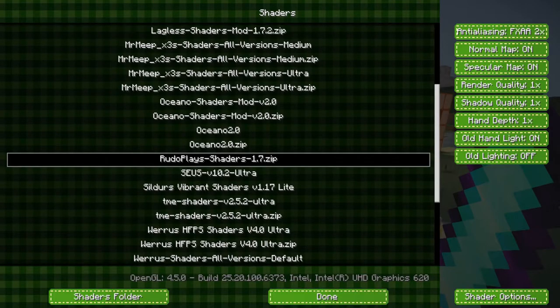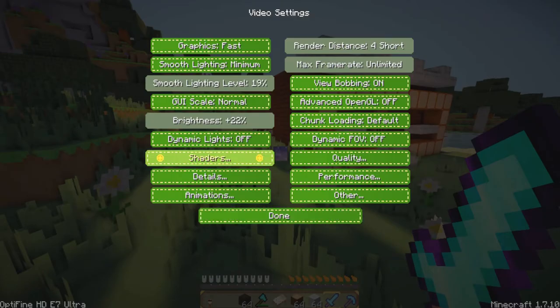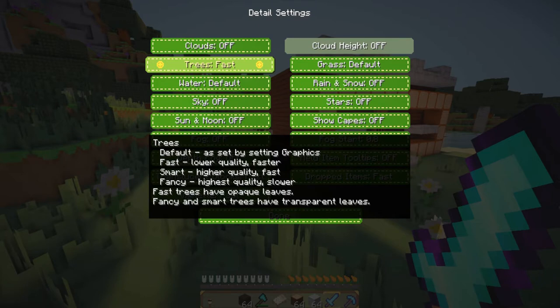Shaders — I have all these shaders right here. I would definitely try and make a list and put it in the description so you can see all the shaders I have. Not all of them work, that's why I don't use them all. Details: clouds off, trees fast, water default, sky off, sun and moon off, fog off, depth fog off, translucent blocks fast, big net fast.